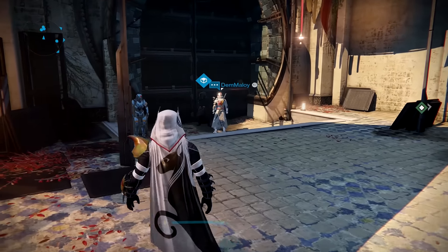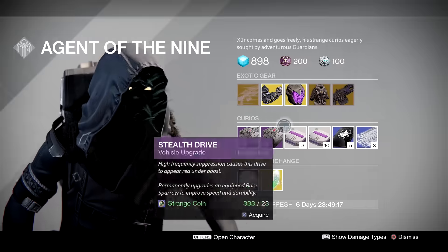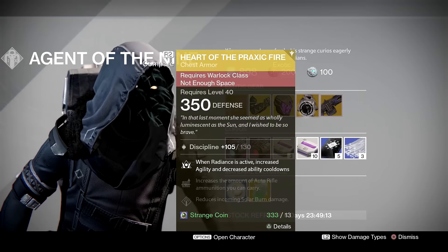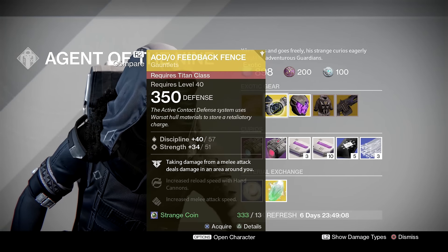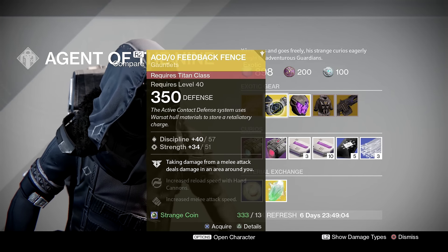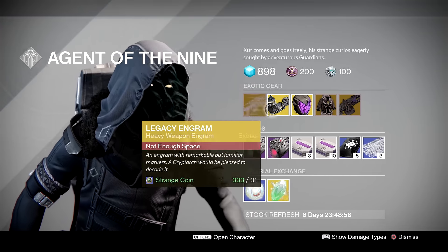Look at all the people not giving a single full corn tortilla. We've got the Thunderlord exotic machine gun, we've got Heart of Praxic Fire chest armor for the Warlock, Graviton Forfeit helmet for the Hunter, a CD/Zero Feedback Fence for the Titans, as well as your favorite legacy engram that kind of smells a little bit.